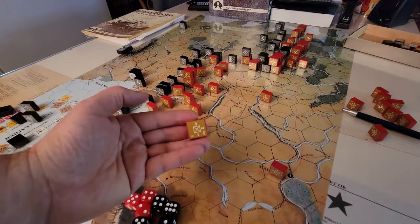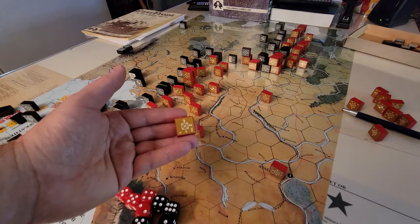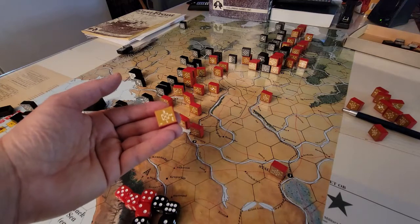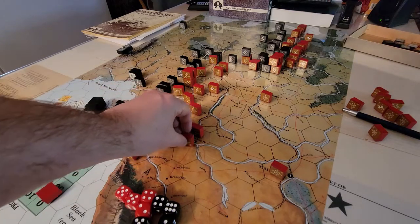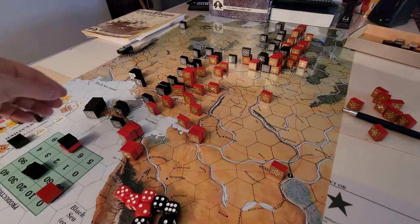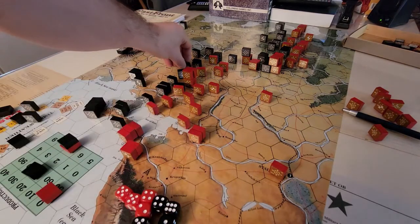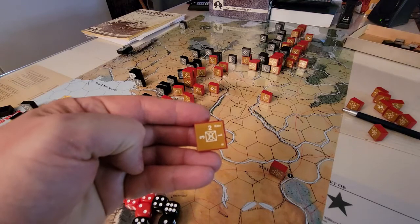I won't go deep on the Columbia Games combat system since it's the same as always. The blocks fire at single, double, or triple fire. Infantry fire at single — roll a six to hit. Armored units fire at double, rolling a five or six to hit. Triple fire only comes up with air combat. There are also cavalry blocks at single fire, and mechanized blocks which have double fire on defense but single fire on offense.